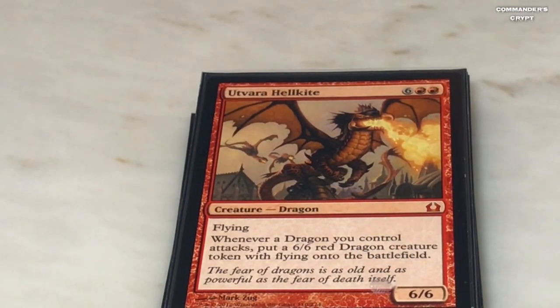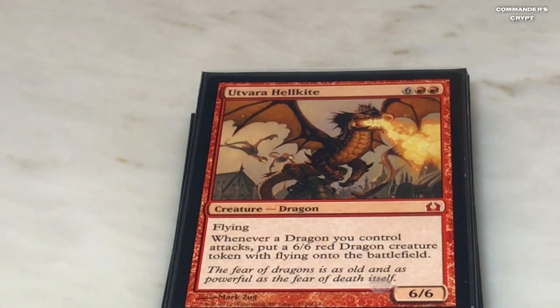Hellkite — two red, six colorless. Whenever a dragon you control attacks, put a 6/6 red dragon token with flying onto the battlefield. With Isshin that's going to be doubled. Put this guy out — let's say he's the only dragon — you swing in and get two 6/6 red dragons. Next turn you attack with all three dragons and double that — now you put six tokens down, and it just spirals out of control for your opponents after that.